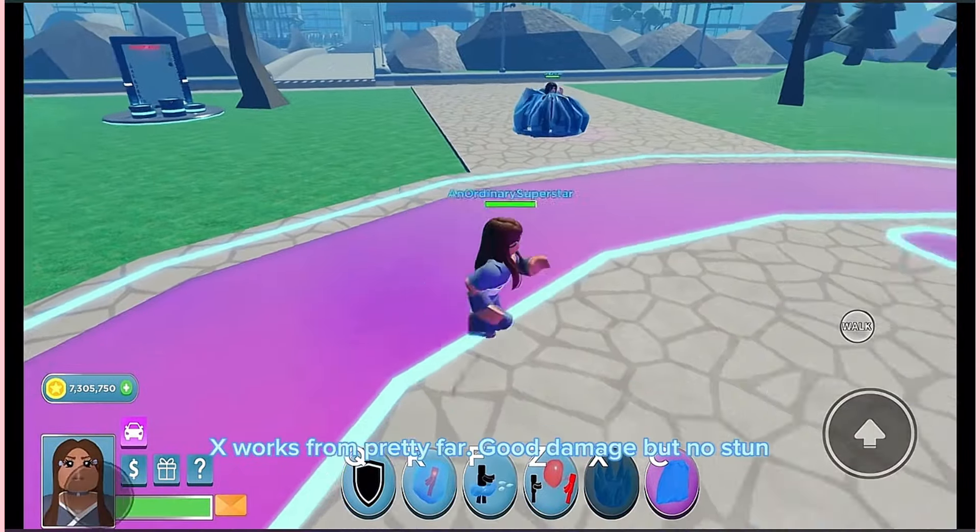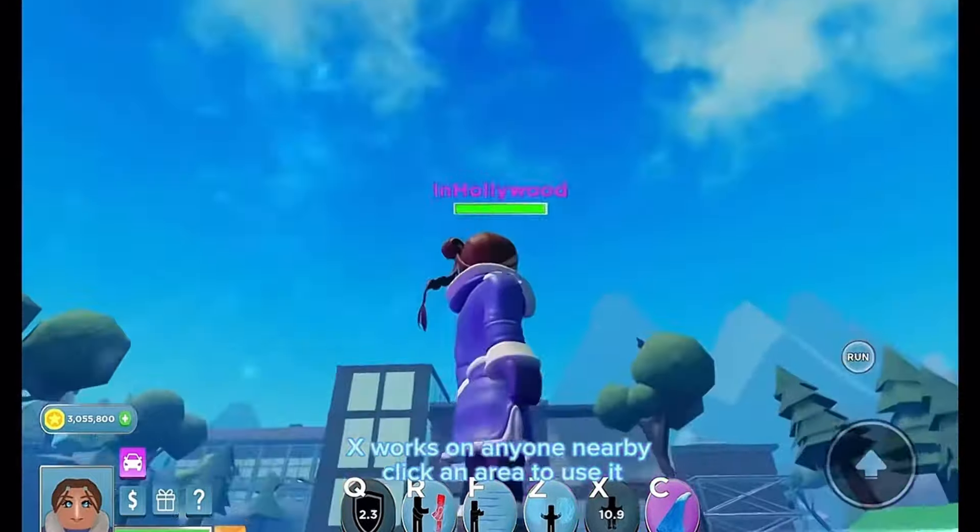Waves are the same — does a lot of damage, in my opinion too much. Z grabs someone with water and throws them down; can be used twice. X works on anyone nearby — click an area to use it.